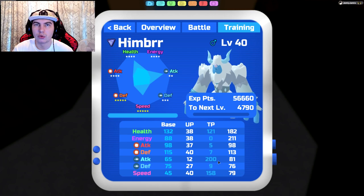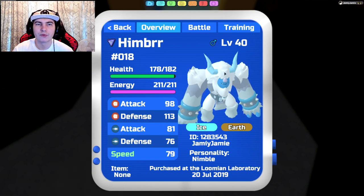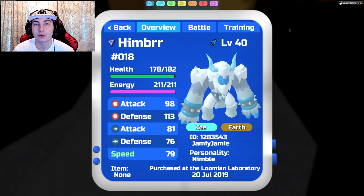The way they work is that once your Lumion is level 100, every 4 training points equals 1 stat. So every 4 TPs will transfer over to 1 of these stats once you are level 100. For example, since my Himber is only level 40, it will only use 40% of my EVs. Once you're doing PvP battles — which I'm guessing most of you are watching this video for — your levels are going to be either 50 or 100. You can change them in training or PvP battles.